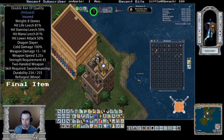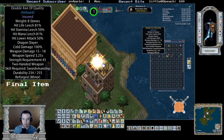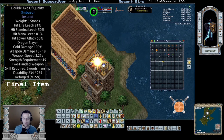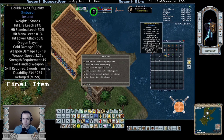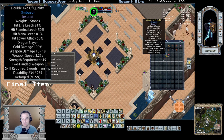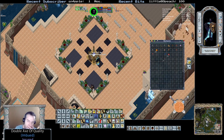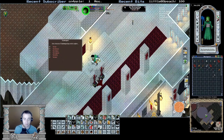Okay, so I think we're ready to imbue — we've got everything we need for this first item, so let's do it. Okay, so we got our dragon slayer on there. We're basically good, we got one weapon done.